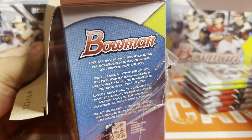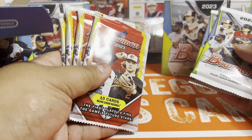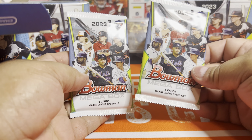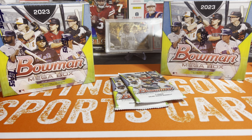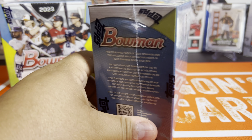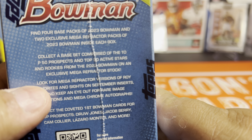The biggest change this year: these are the four base packs — you don't get much out of these, just chrome and paper. We're not going to be opening these. We're just going to open all six of the Mojo Packs. The Mojo Packs usually would contain a smaller checklist of just the prospects, but not this year. It says right here on the side of the box — you're going to have 50 prospects and 50 rookies.